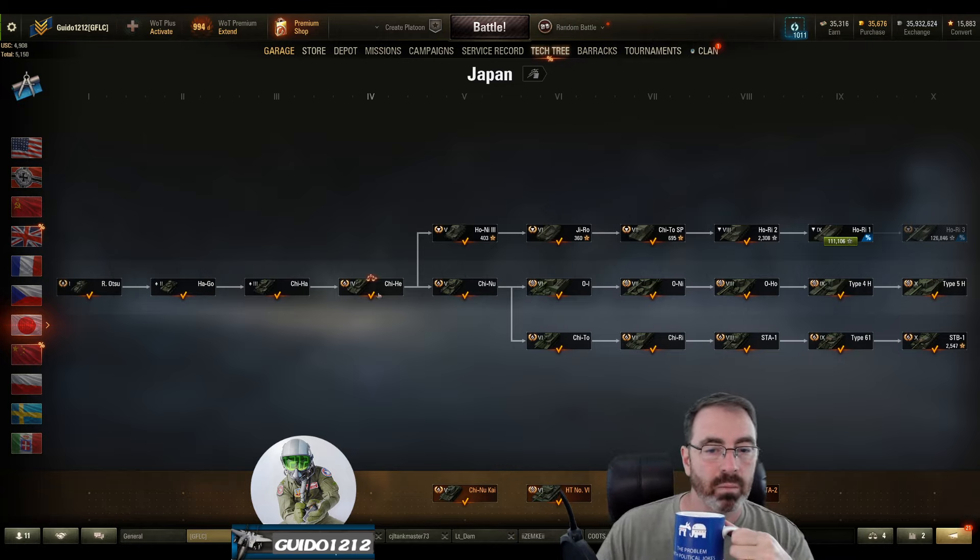Obviously it comes off of the Chi-Ha so you're going to have to grind that if you need the experience, otherwise use free experience. Let's take a look at the armor profile. It's all green — this is obviously against its own gun which rocks 150 penetration, and when you're talking 25 millimeters of armor, there's almost no angle where it won't punch right through. It just doesn't have any armor. That's the whole armor profile.